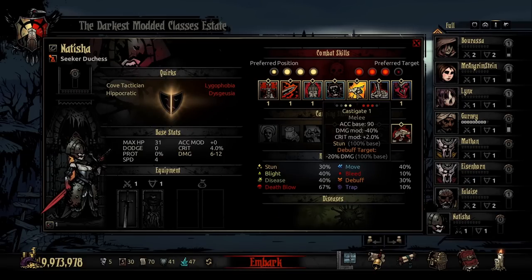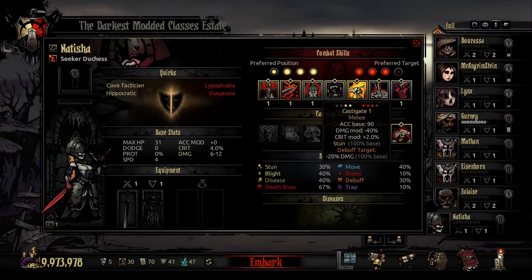Next in her beast form is Castigate — another melee attack in position one or two that can reach an enemy up to rank three, with accuracy base 90, minus 40% damage modifier, and 2% crit modifier. This is a stun ability that also debuffs an enemy for minus 20% damage — just a nice tail whip with this leech, something that will just stun something. You kind of expect a stun to come out of a knight class like this, and the fact that it reaches rank three makes it fairly powerful.